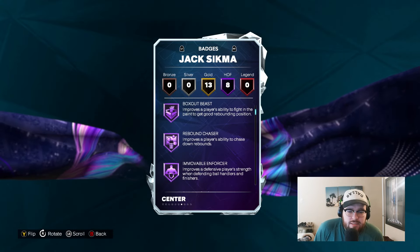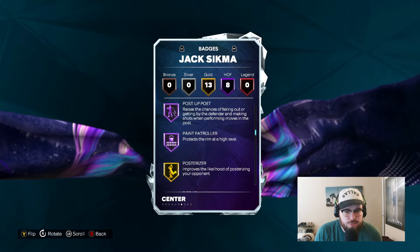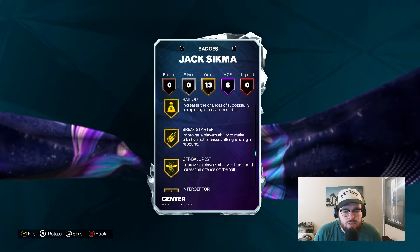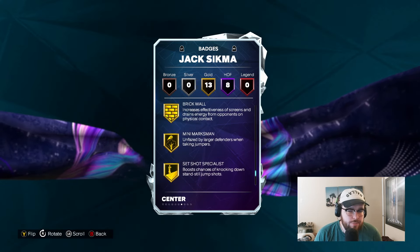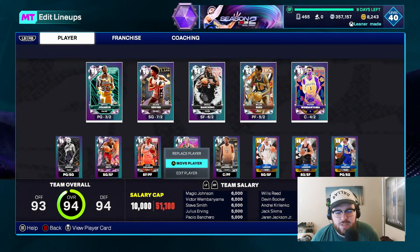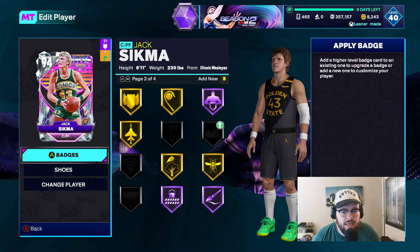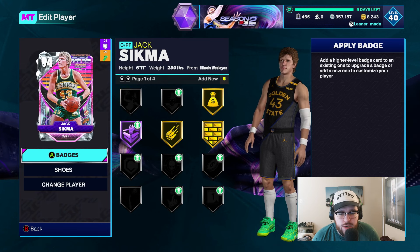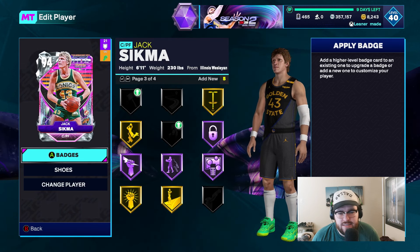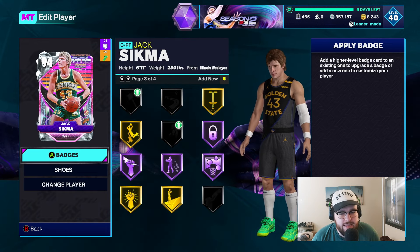Badge-wise: HOF post lockdown, box out beast, rebound chaser, removable enforcer, paint prodigy, post powerhouse, post-up poet, and paint patroller — so elite interior badges on both ends. He's also got gold posterizer, rise up, bailout, break starter, off-ball, faster interceptor, pogo stick, brick wall, mini marksman, set shot specialist, versatile visionary, and high-flying denier. And that's with no badges added. I would add slippery off-ball first, limitless range second, then challenger, maybe Deadeye. He's pretty complete — a lot of key badges already.